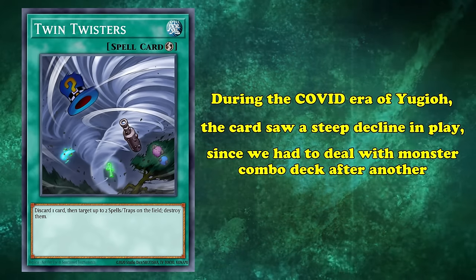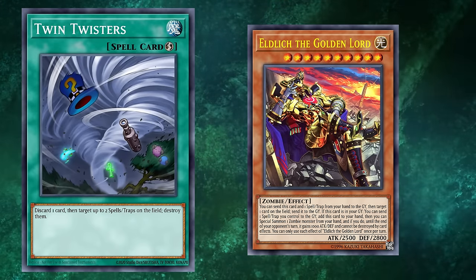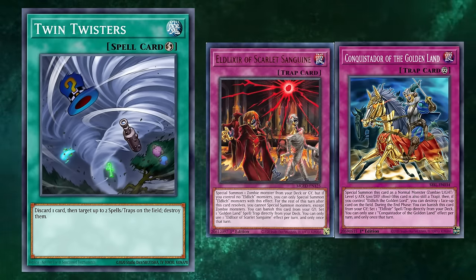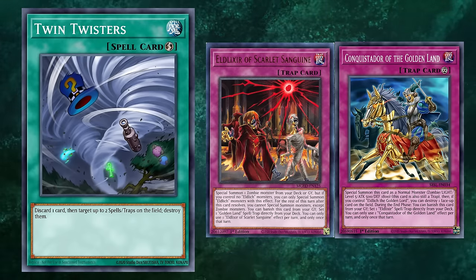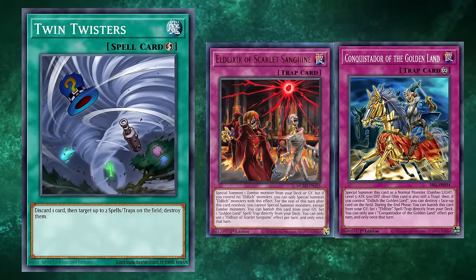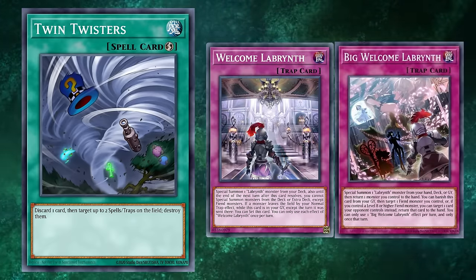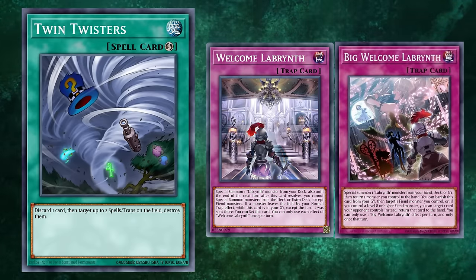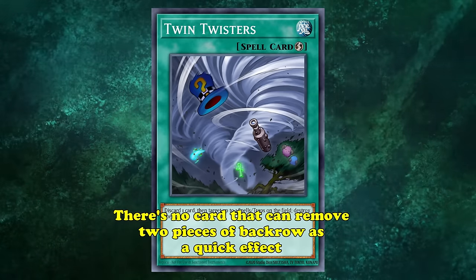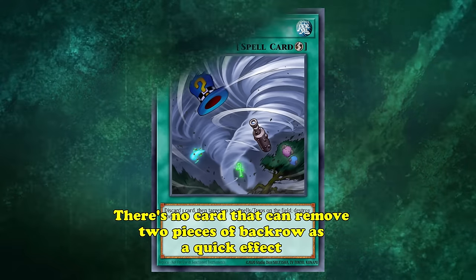During the COVID era of Yu-Gi-Oh!, the card saw a steep decline in play, since we had to deal with monster combo decks one after another, and Twin Twisters could do pretty much nothing against those decks. What really pushed the card out of relevance was the existence of the Eldlich archetype, where most trap decks up to this point didn't really want their traps being blown up. Both Eldlixirs and Golden Lands replaced themselves by hitting the grave, meaning Twin Twisters failed to be impactful. Konami repeated this design principle with Labyrinth, where their most important traps, Welcome Labyrinth and Big Welcome Labyrinth, have powerful graveyard effects. But still, there is no card that can remove two pieces of back row as a quick effect, meaning we'll be seeing a lot of Twin Twisters for a long time to come.